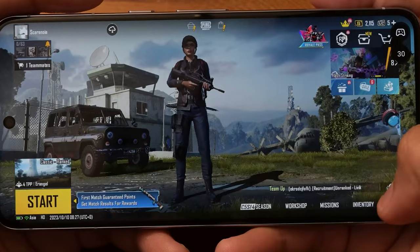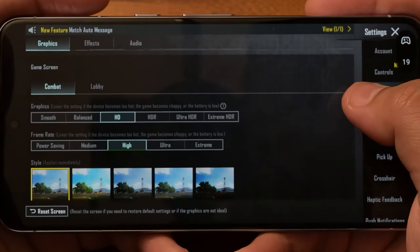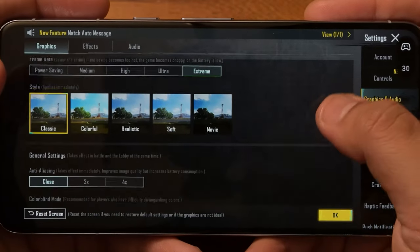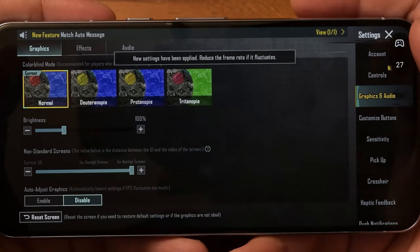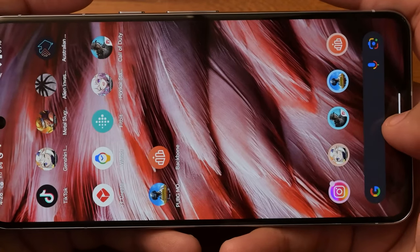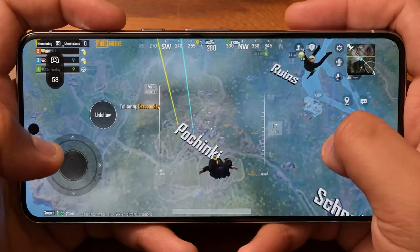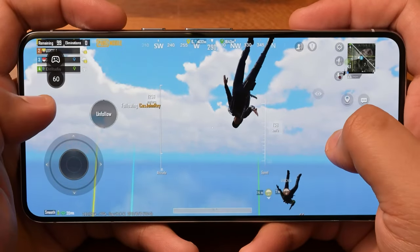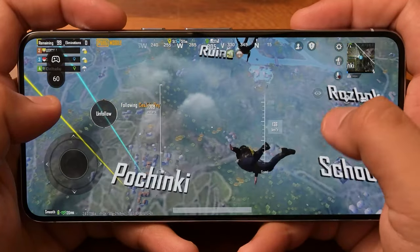So with that, PUBG Mobile. Let's check our settings — because you guys asked for it, I will deliver. We're on smooth for graphics and extreme for frame rate. Everything else: 4x anti-aliasing. We're going to restart the game and then play a match. We're jumping off right now. It's running pretty smooth so far — pretty steady 60 FPS. Interesting to see that. There's no 90 FPS option, just extreme.